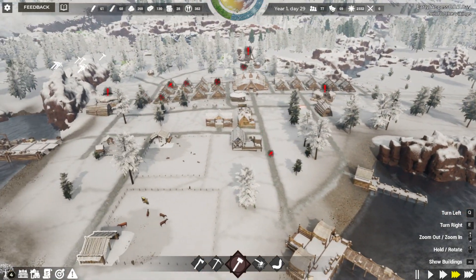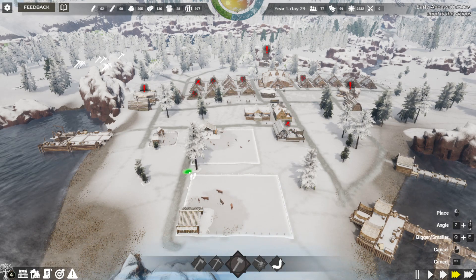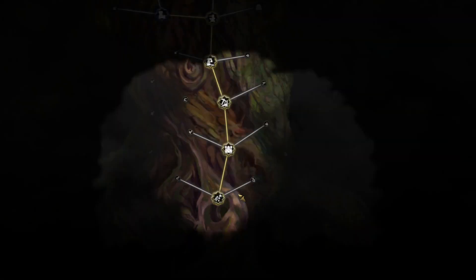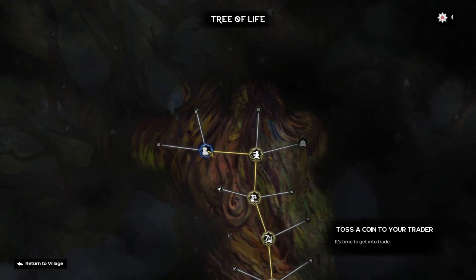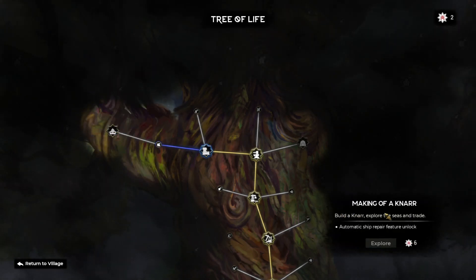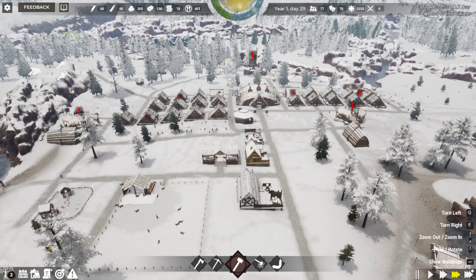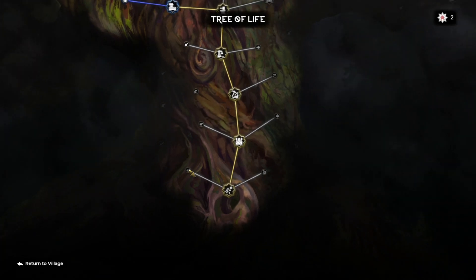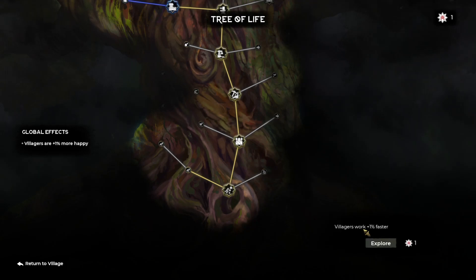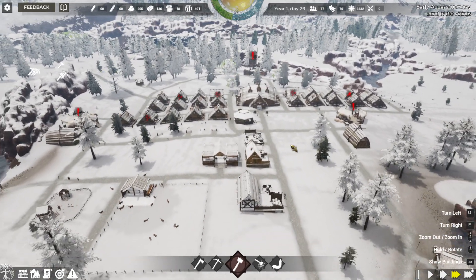They're starting to pick things up as it comes along. We'll put another road through our goat and cattle farm since I noticed a guy cutting through the path - might as well put in the road. Let's check our tree of life - we've got four points. We already have our trade port, and products are bought 10% cheaper. Let's go ahead and explore that. This unlocks the making of our trade ship, the Knarr, but we have to wait until we get to six points since we're currently only at two.